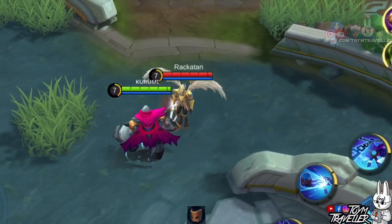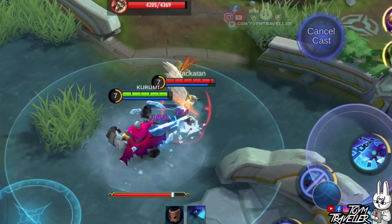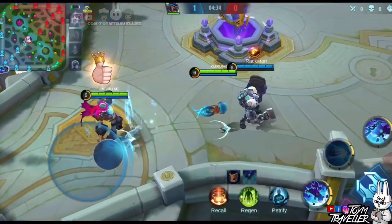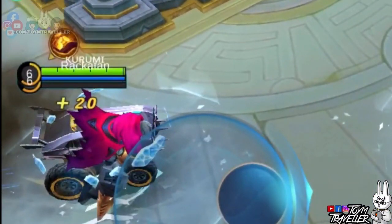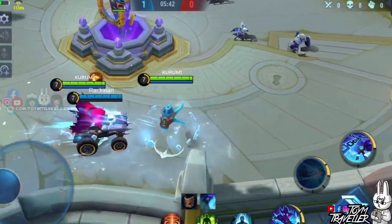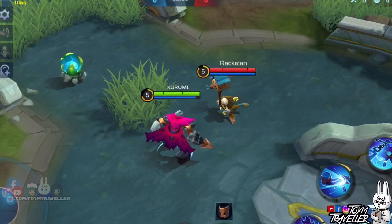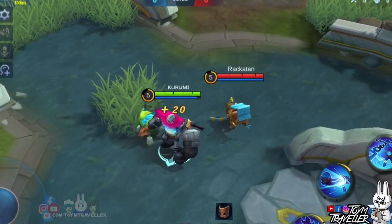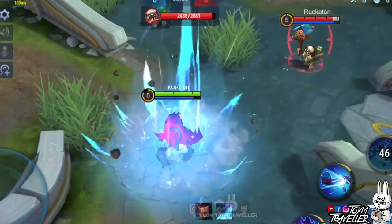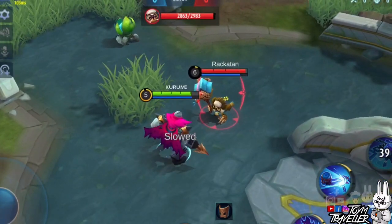Let's see if Kagah's ultimate can cancel our channeling — as you can see, it didn't move even an inch. Now let's test if Johnson can ride either our true form or our mecha — as you can see, Johnson wasn't able to ride our mecha, and he also didn't allow our true form to ride him, probably practicing social distancing. Lastly, Diggy — his ultimate removes effects and makes nearby teammates immune from crowd control. As you can see, we weren't able to drag Diggy and he wasn't chained either.